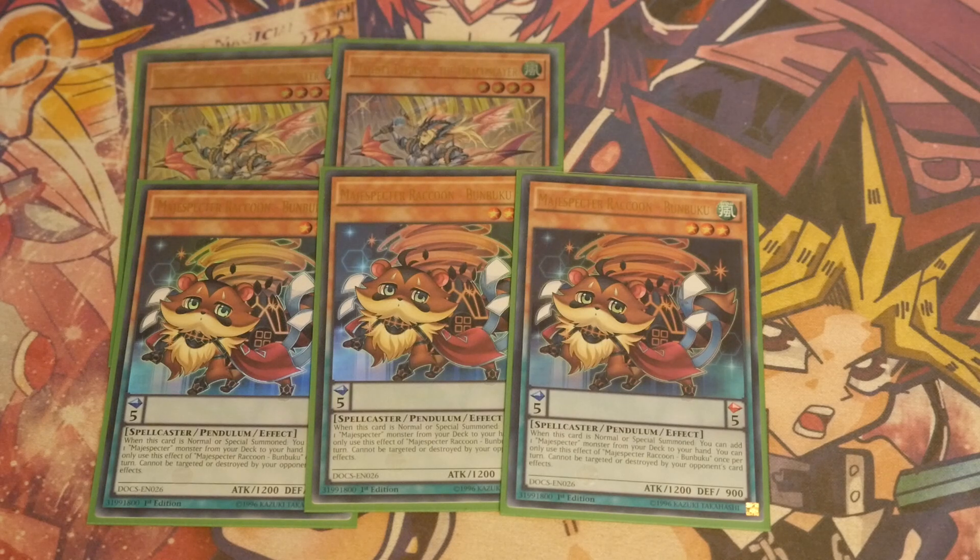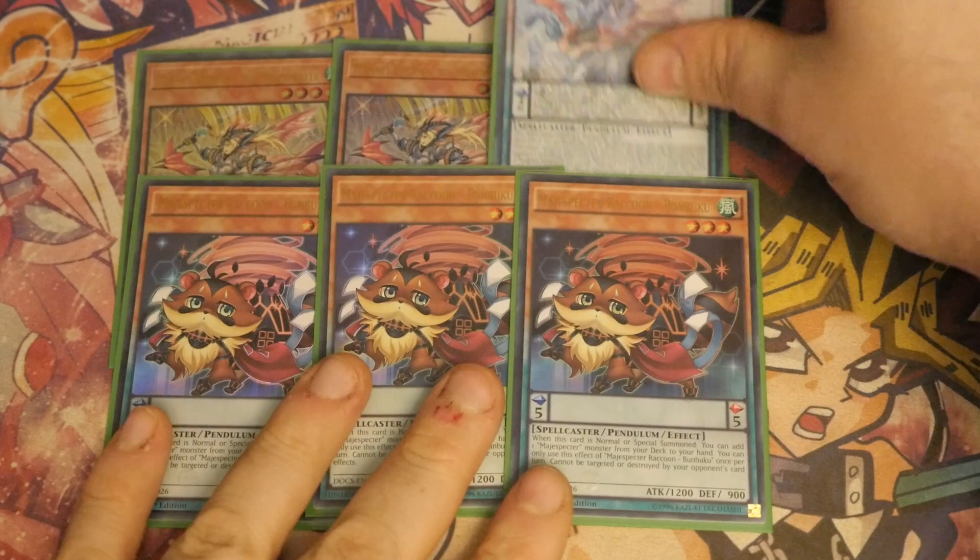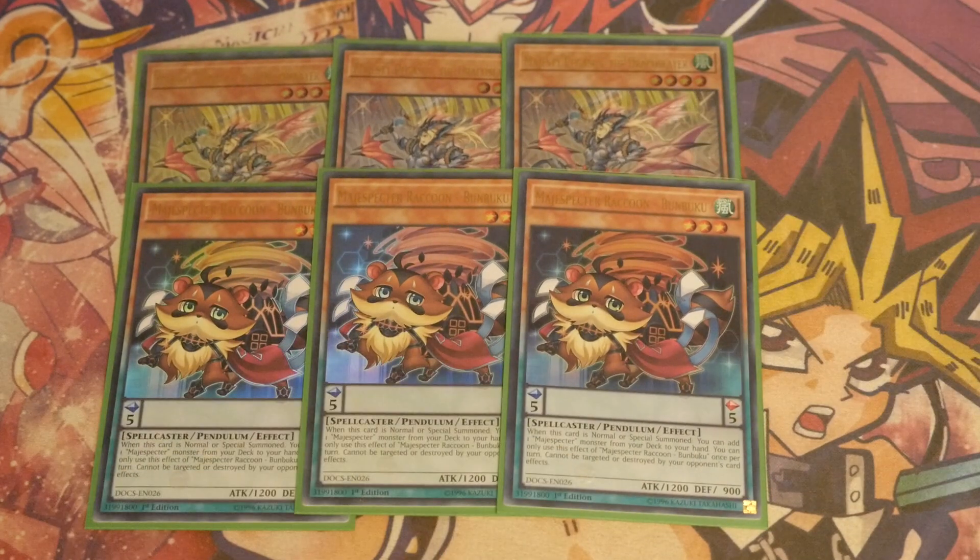On top of that, it does have a quick effect to be discarded. For the rest of that turn, your opponent cannot target Draco Slayer Monsters you control with card effects and they can't be destroyed by your opponent's card effects. And if it is Special Summoned by the effect of a Draco Slayer card or Pendulum Zone, you get to add any field spell in the game from the deck to the hand and then discard one card. So yes, it was able to search out Mystic Mine — now it can search out Secret Village of the Spellcasters or Necro Valley, both incredibly powerful field spells for the current format.